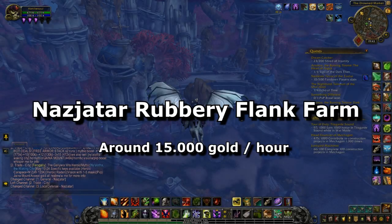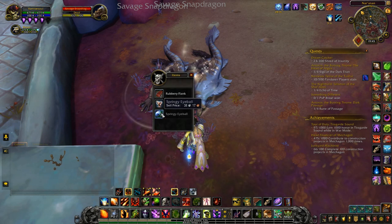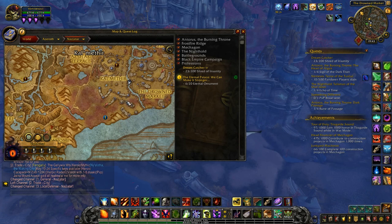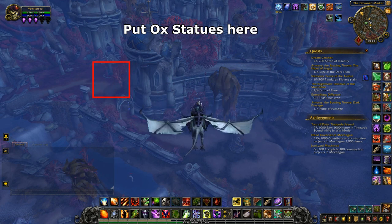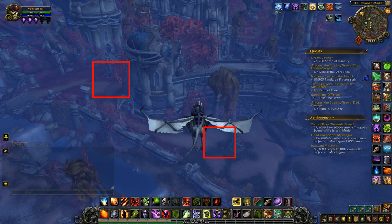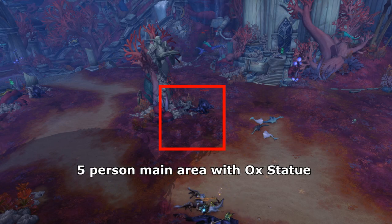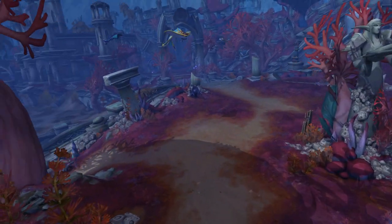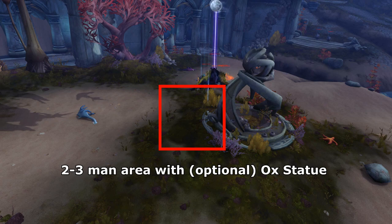Once again we are going to use the 2x4 method to grind an item called a rubbery flank in Nazjatar. This item drops from the snapdragons in the zone and there is a particular spot at the Drown Market where you can get around 40-50 of these every 2 minutes if you do it right. The trick is to split the group — you still have the 2x4 group but you put one ox statue near the Nightborne statue with 5 people camping that area, and further downstairs at the fountain you put another statue with the other 3 people. Both areas need people from both groups so everyone gets the tags. Every 19 seconds or so you go to the spot you didn't camp, loot all the corpses, then head back to your designated spot. This gives you almost double the amount of flanks compared to camping just one spot.